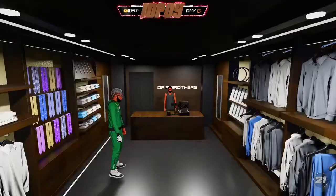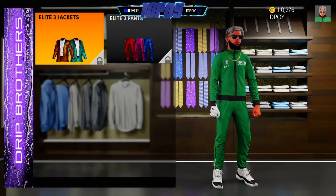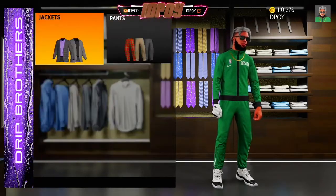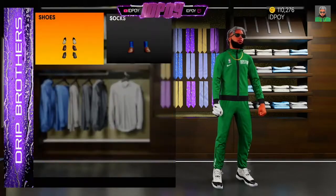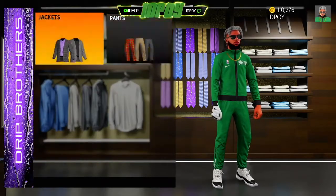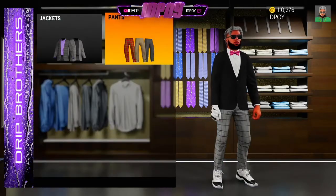On to the next one — Drip Brothers. This is where you pick up your suits. The Elite 3 suits will be here when you hit Elite 3. These suits are for MyCareer — and we have Shocks, where you get socks and shoes. These are specifically for MyCareer.